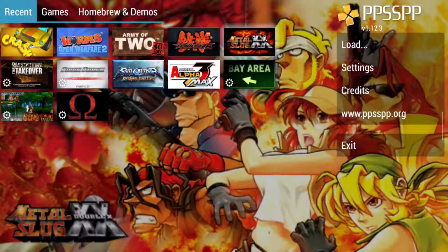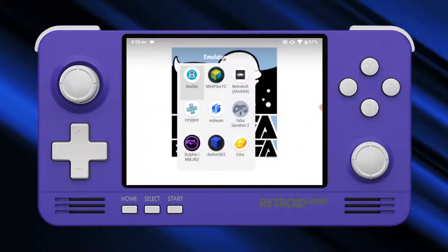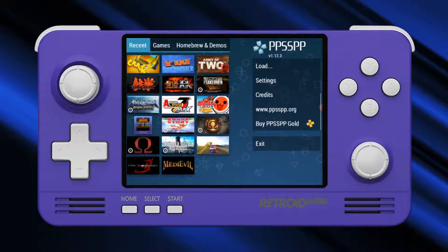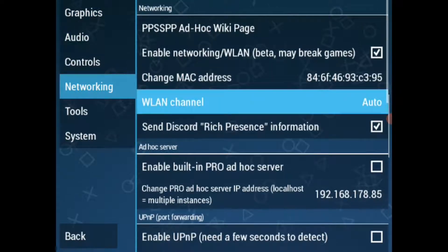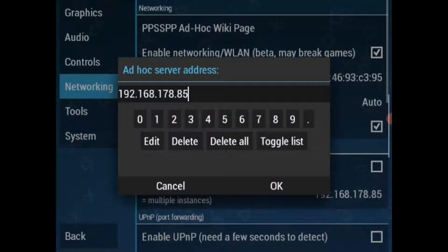The Odin will be our networking host and the Redroid Pocket 2 Plus will join as a guest. This means we'll have to use the same PPSSPP network settings, except for an option called Enable Built-in Pro AdHoc Server. Make sure to manually type in the same exact IP address that you used on your host device — in this example, the Odin's IP.